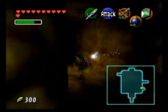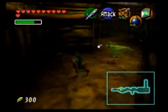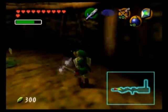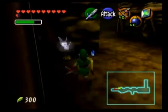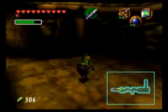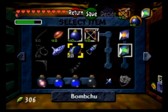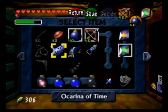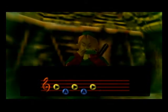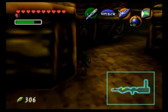Go down the first corridor. Be careful — there are still baby Dodongos that will pop up. Kill them, but be careful, these guys will explode. Once we kill the baby Dodongos, we have to get to a certain point in this area where Navi will fly up and turn green — that is a spot where Pierre will appear once we play the Scarecrow Song. Make sure you get within range before playing the song, or Pierre will not show up. You gotta get a little bit closer.